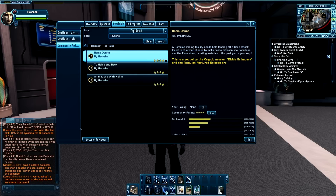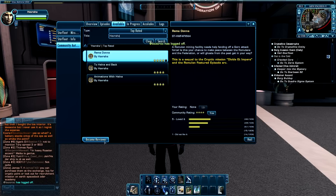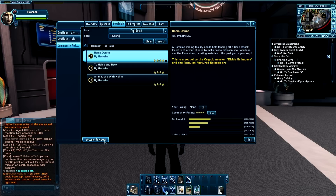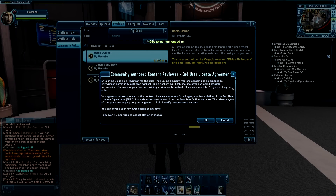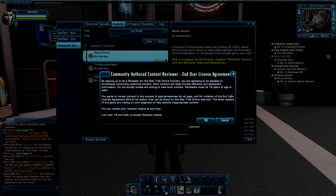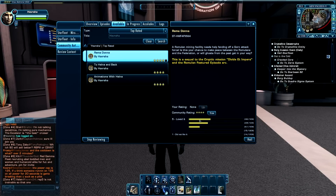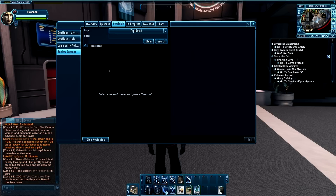At the bottom of this window is a button that says Become Reviewer. Clicking on this button will present you with a disclaimer, and accepting this disclaimer means that yes, you are 18 years of age or older, and are willing to review some of the latest Foundry missions available. This also means that you're willing to flag inappropriate missions that have inappropriate content, or missions that violate the end-user license agreement. This can include any likeness such as Patrick Stewart's or William Shatner's. Simply mentioning any character from the shows or books, however, is not a violation of the EULA. Don't flag a mission that you merely don't like — that's not its purpose. Once a newly published mission has five reviews, it graduates from this tab and moves to the Community Author tab for all people to play.